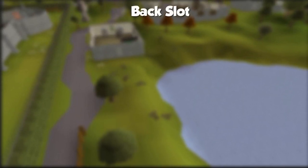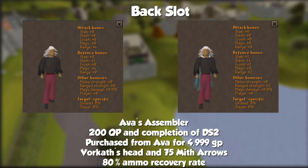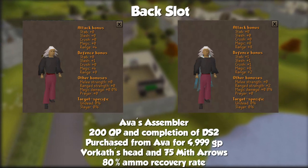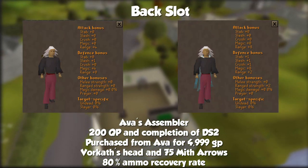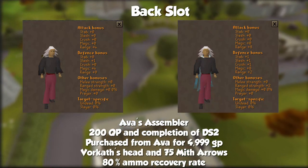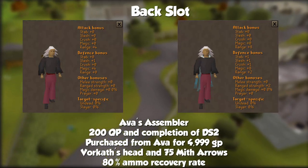Speaking of gear that increases your range strength, the Ava's Assembler does just that. It is obtained by giving Ava in Draynor Manor your Ava's Accumulator, 4,999 GP, 4 Vorkath's heads, and 75 Mithril Arrows. You will then have the best-in-slot range cape in the game. It provides more attack bonus and range strength than the Accumulator, plus a better ammo recovery rate. With the Assembler you have an 80% chance for every shot to be recovered and 20% chance of the ammo breaking on impact, versus the Accumulator which also has 20% break chance but only 72% recovery — the remaining 8% drops to the floor.